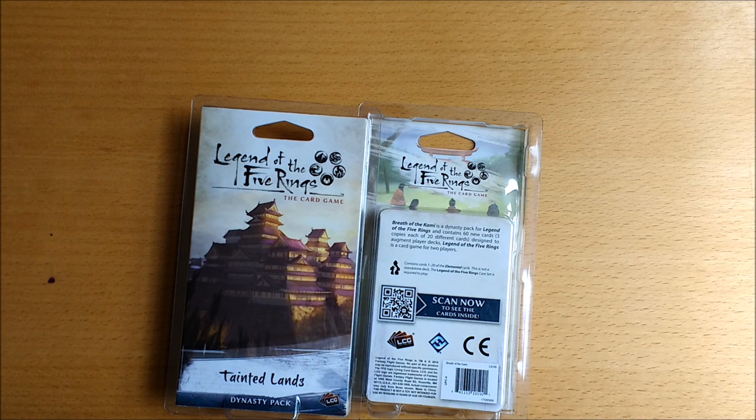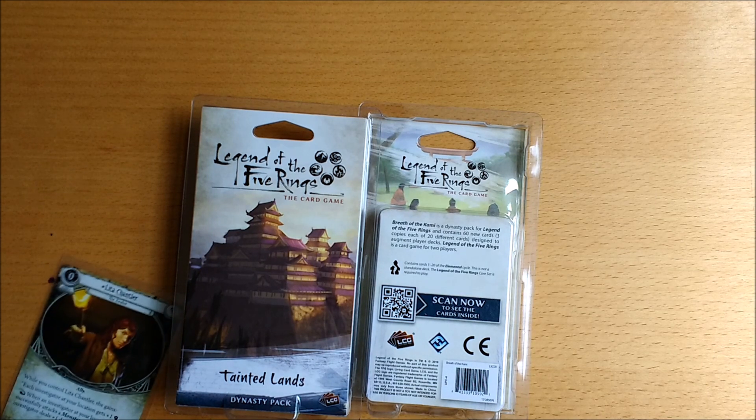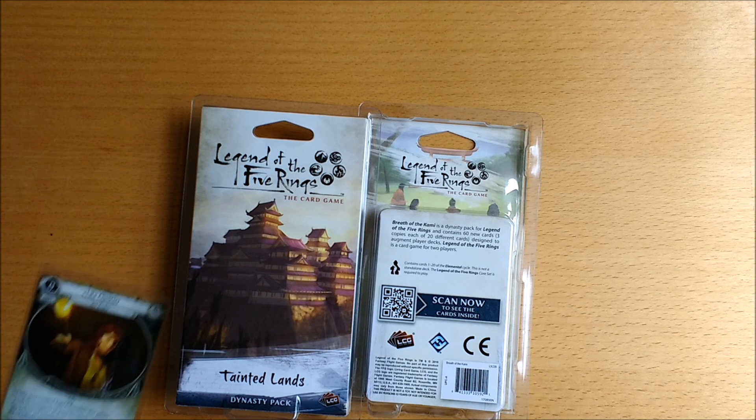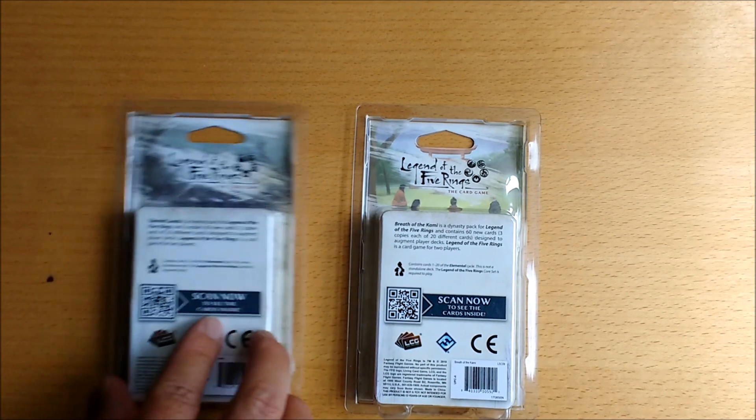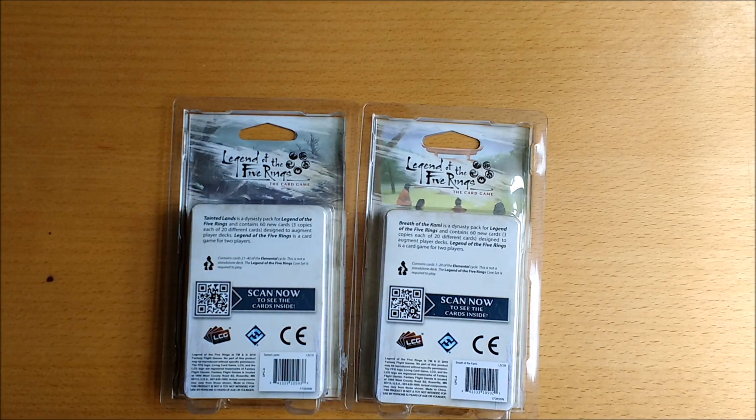Greetings Samurai and welcome to this unboxing video for Tainted Lands. Alright this is taking too long, I'm going to have to speed you up. Tainted Lands is the second pack in the elemental cycle, which is the second cycle for the Legend of the Five Rings living card game. Again it's another 60 cards which is three copies of 20 new cards.